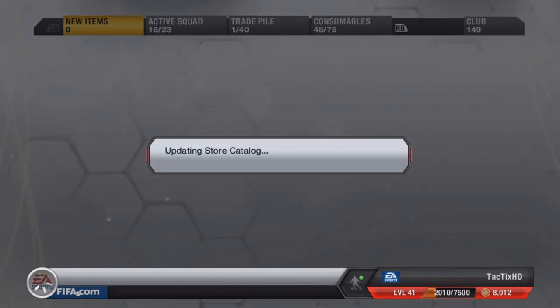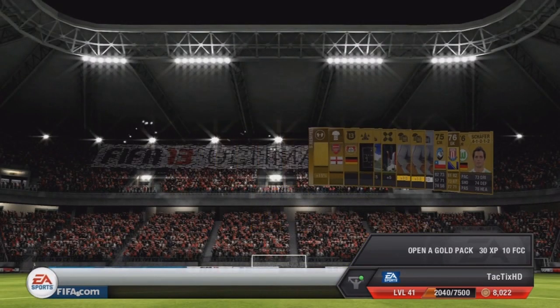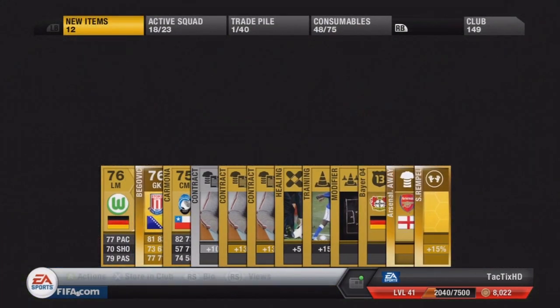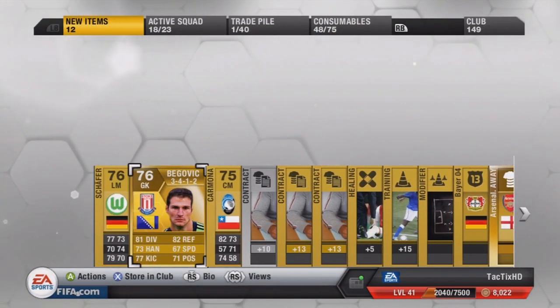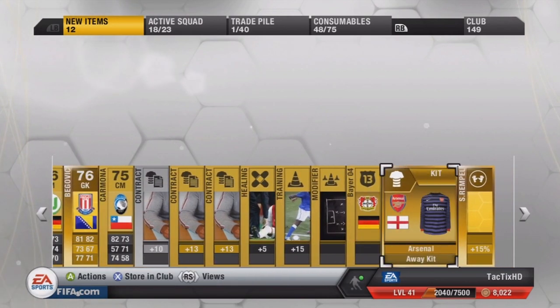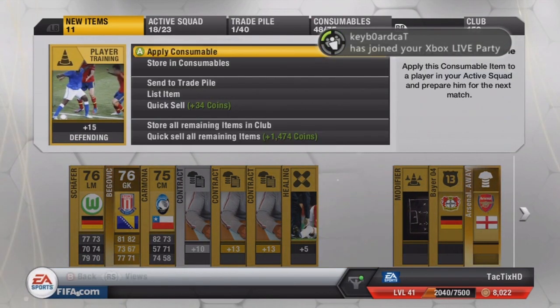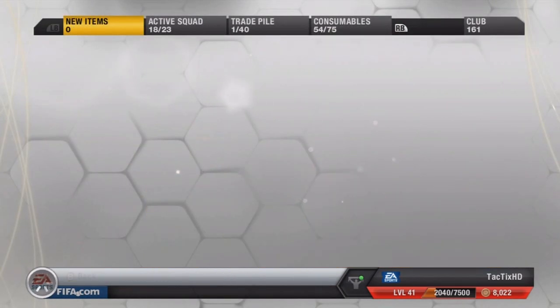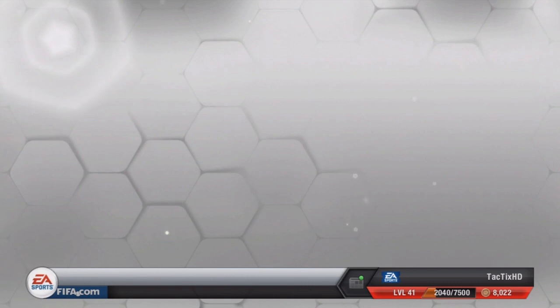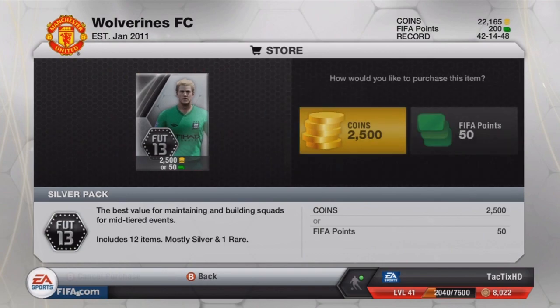We have two more gold packs we can open with the points. I'm really hoping we get something — third time's the charm. We got Bejovic — not an in-form, not a Team of the Season, unfortunately. He was Team of the Season last week, so of course it would make sense for me to get him now. Got a 3-5-2 formation, Arsenal kit plus 15% — that's really good. We've gotten three decent packs but haven't gotten anything great. Before I open this last gold pack I'm going to switch it up — open one of the silvers first, then go back to gold.